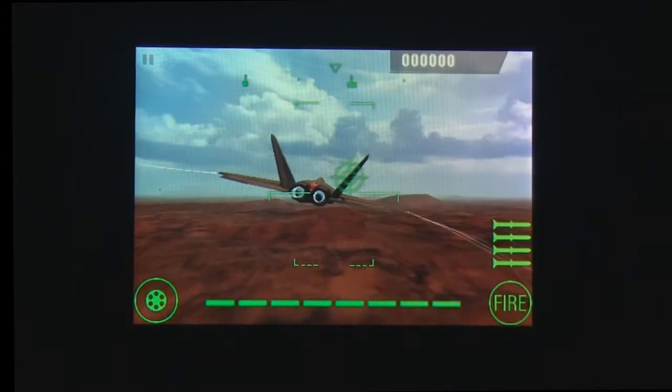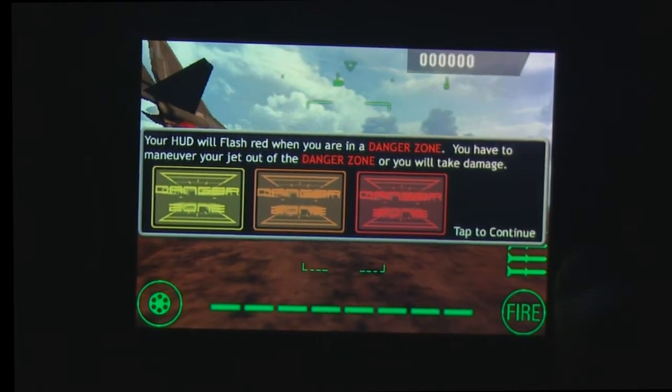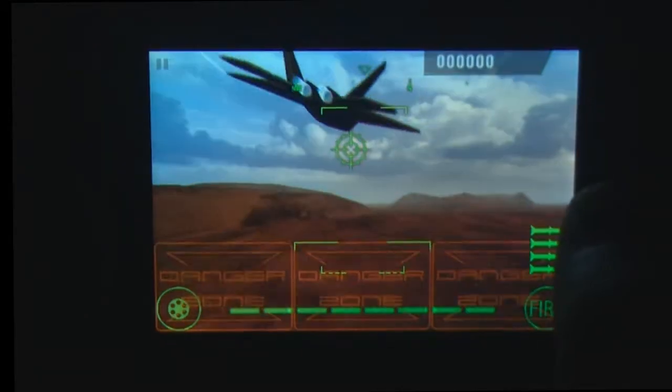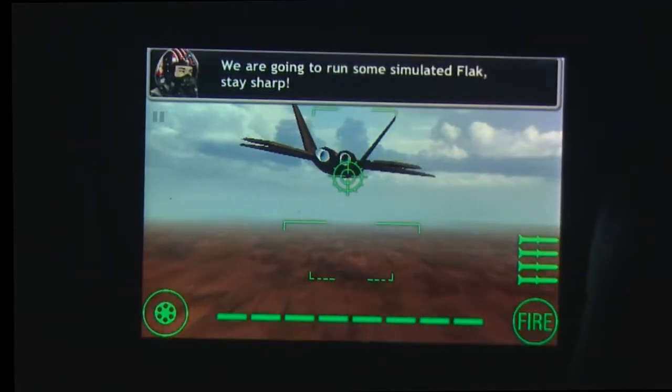You must go on various missions in order to rise up the ranks and complete your training. Players control their plane by tilting the iPhone to move and tapping the fire buttons to attack enemy planes. You will also need to navigate and avoid enemy missiles and attacks by flying away from the danger zone on screen displays.